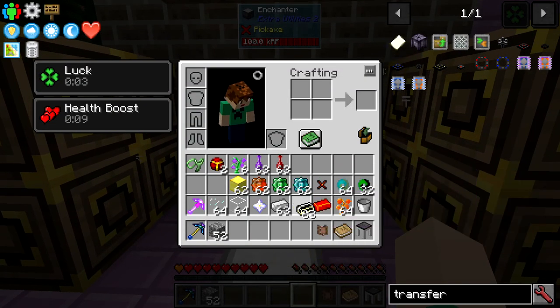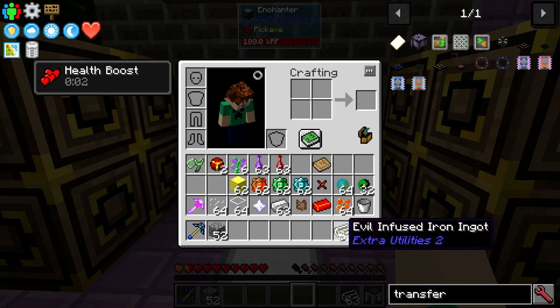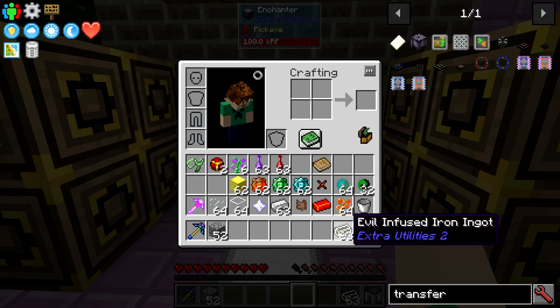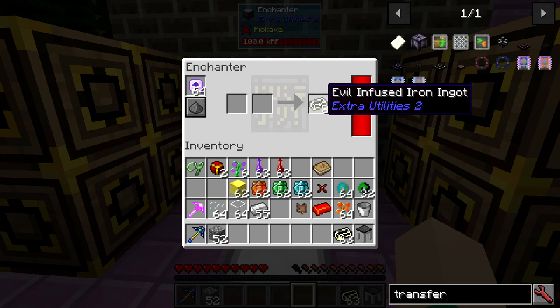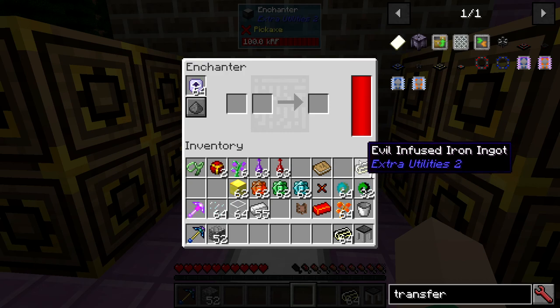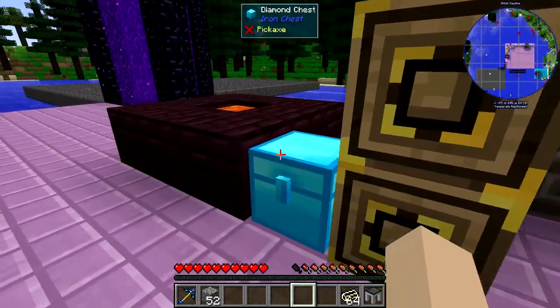I'm going to show you how to make evil-infused ingots, because a lot of people have asked about these. They're pretty late game and do very well for weapons — they do a lot more damage than anything else you can make in Tinkers Construct. If you want to make a sword, this is the best thing to use. How you make it is iron and a nether star. One nether star and eight ingots of iron gives you eight evil-infused iron, which should make a tool or two. All you do is throw them in a block called the enchanter, throw some power in, and it'll craft — that's how you get them.